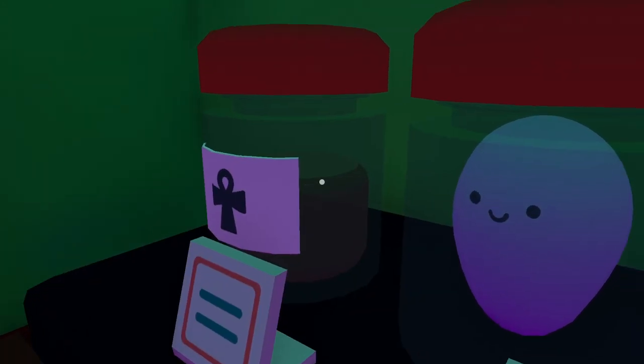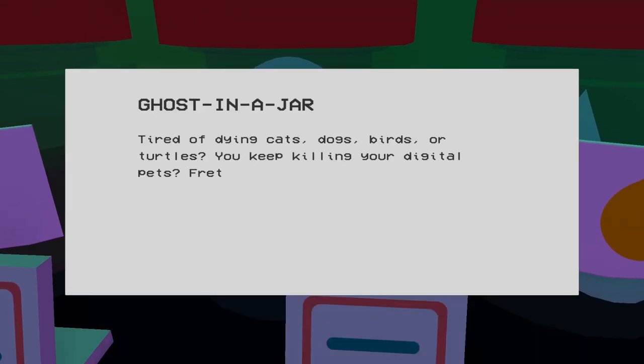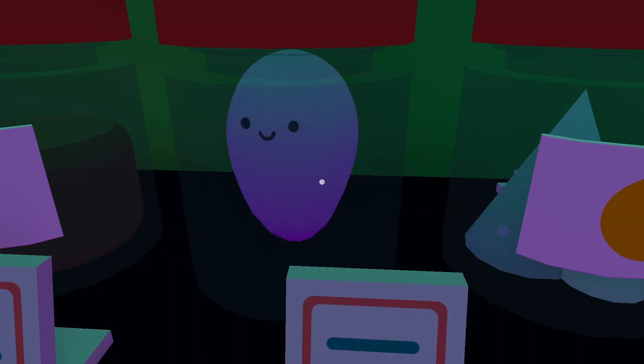I need to mention this — this game has got so many bugs, just in case you're wondering. Ghost in a jar. Tired of dying cats, dogs, birds or turtles? You keep killing your little pets? Ghost in a jar is cute and will never die. If I click on it, it'll do it again. In order to hide that white thing, you need to press the space bar and that would hide it. And what's this? Moon dust. Pause this video if you want to read all that.